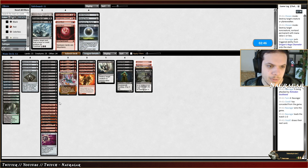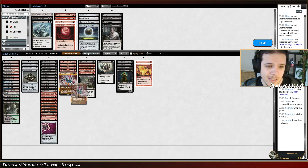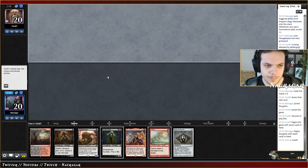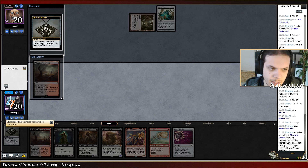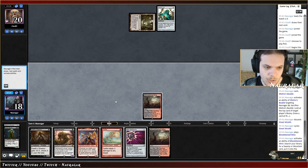I think we can just pressure them and ignore any counters they have. We have removal spells with Street Wraith — this is a keep. Cutting Inti and Spellbomb was not a bad choice. We go Mishra's Bauble on myself, another land. I want that land so I'm going to cycle now, then fetch shock for Nether Goyf.